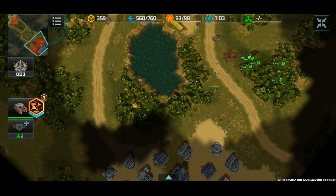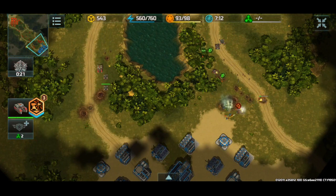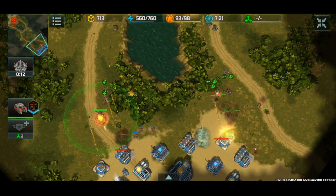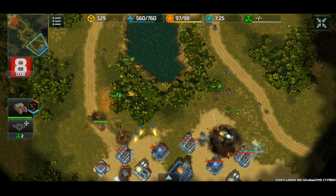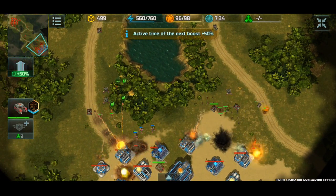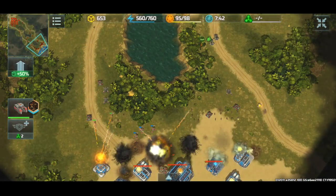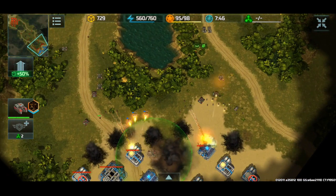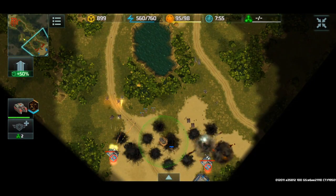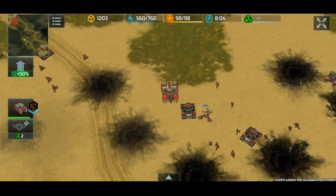I'll just leave it outside. We can see an enemy Zeus to the bottom of the screen, but the enemy's units and buildings are very weakly armored. They just destroyed their own base — that was a really fast and effective win.